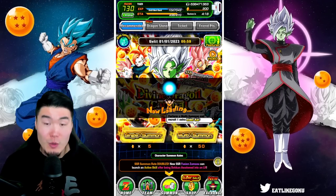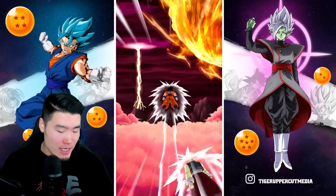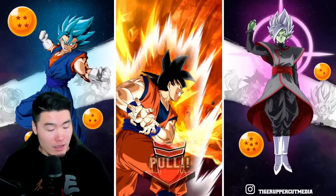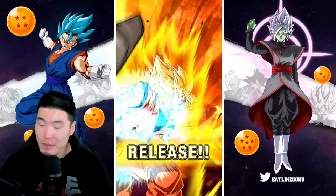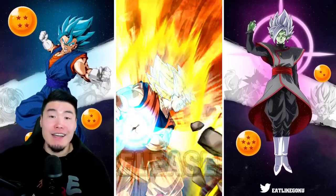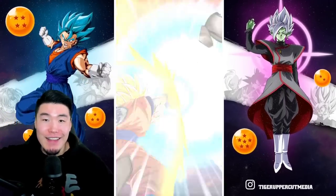First stone multi. Let's do another group summon because why not — they're fun. We got a PHY flying in. Interesting, could be a rainbow. Unlikely, but possible. Let's get it, guys — in three, two, one. Let it rip.